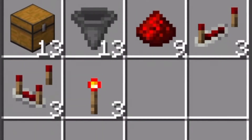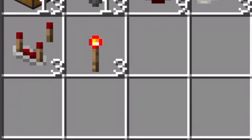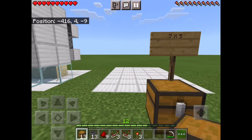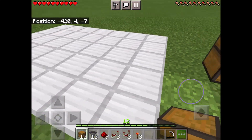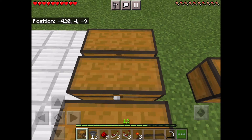For the storage system you'll need 13 chests, 13 hoppers, 9 redstone dust, 3 repeaters, 3 comparators, and 3 redstone torches. You also need a few blocks to build with.